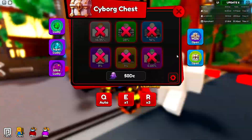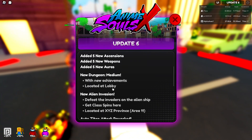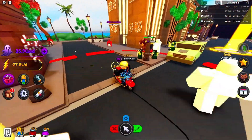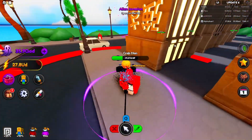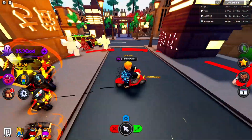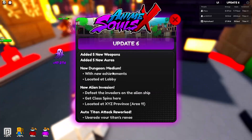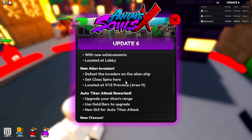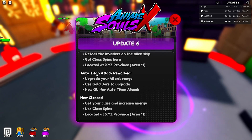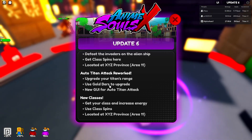The chest is pretty cheap at 50 DC. Looking at the rest of the update log: new dungeon checked, auto attack reworked — you can upgrade your titan's range using gold bars. I really like how they're making gold bars useful again. New classes let you increase energy using class spins. There's a new element vault and race vault — they're adding vaults to basically everything.